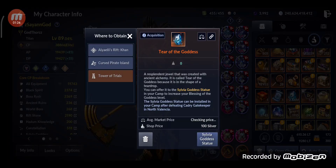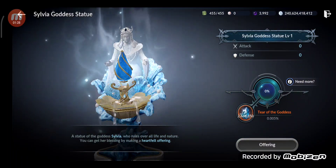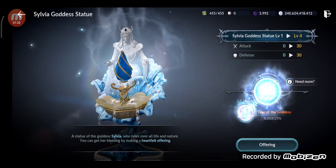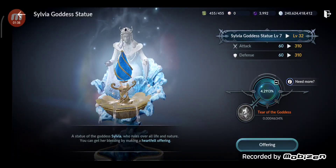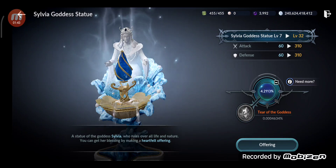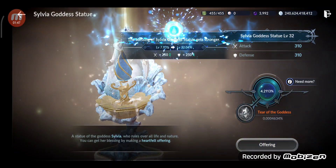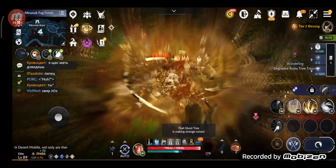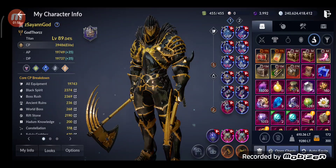Next thing: I have Tears of the Goddess. I have 2.6 million of them and I'm at level zero right now. Skipping forward — from level zero I reached level 32, giving 310 attack and 310 defense, that's 620 CP. Amazing! We're now up to 39,486 CP.